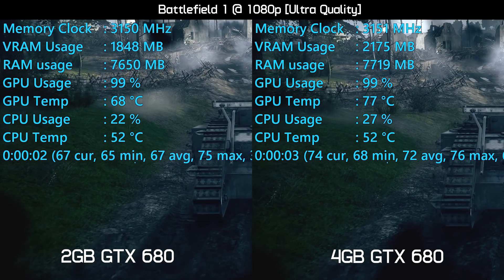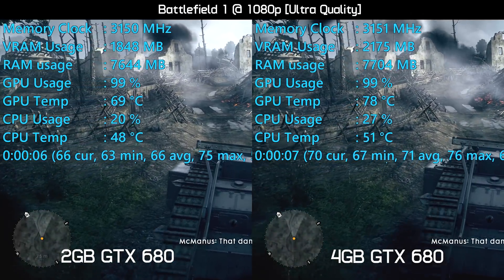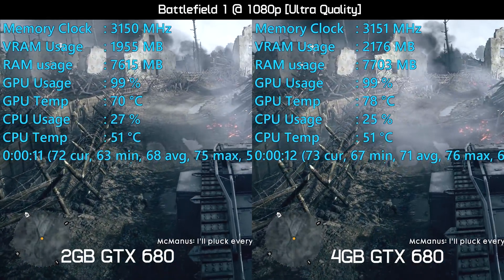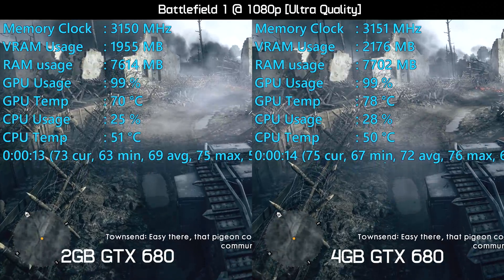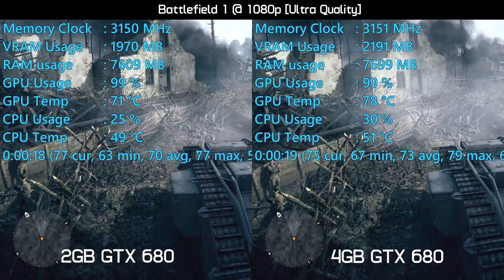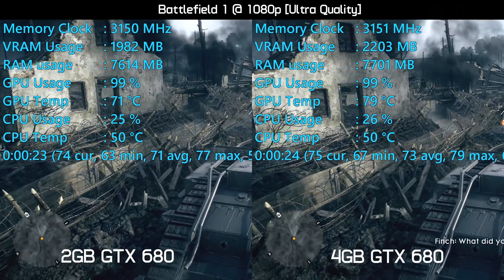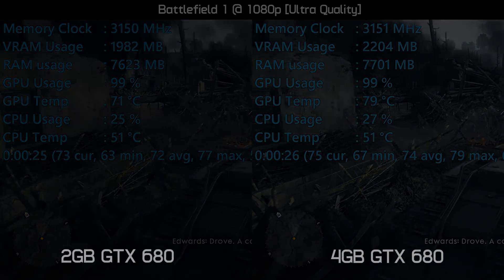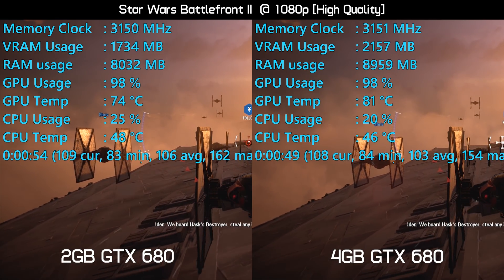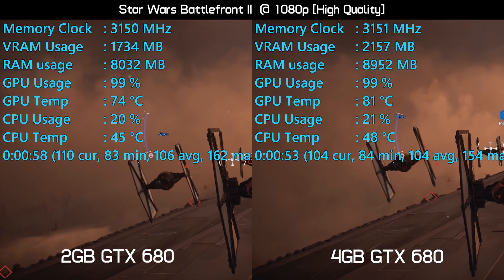Now it's time to check out some side-by-side gameplay footage, and we'll start with Battlefield 1. Here you can see that despite using the ultra-quality settings, we're only just exceeding 2GB of VRAM, and therefore the 2GB GTX 680 is able to hang in there, rendering the textures without an issue. Although the minimum frame rate did drop down more for the 2GB model in this pass, keep in mind this is just a single run and over an average of 3 runs they were much more similar. Moving on, we have Star Wars Battlefront 2 — oddly here the 4GB model actually consumed more system memory than the 2GB version, so that was a little unexpected.